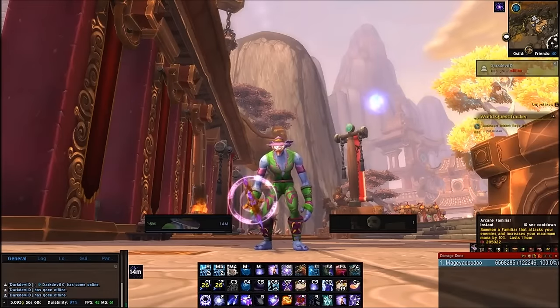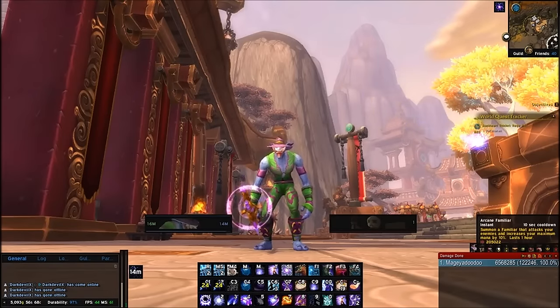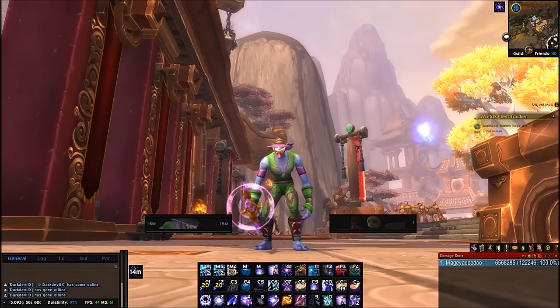Keep Arcane Familiar active 100% of the time. My familiar's name is Fred — Fred helps me out a whole lot, dealing damage for me as well as helping with my mana.